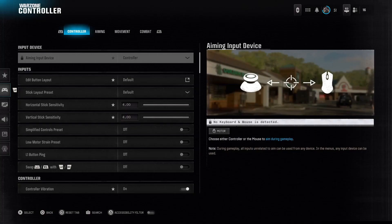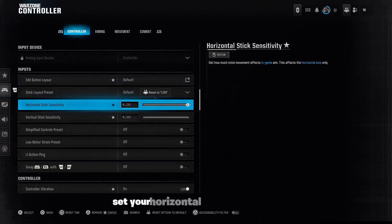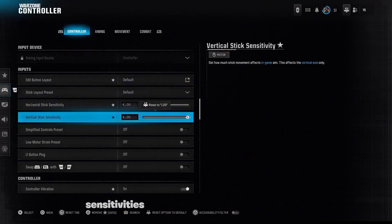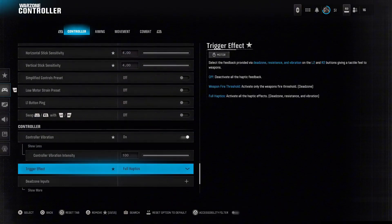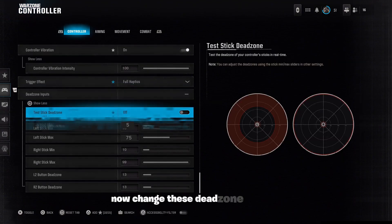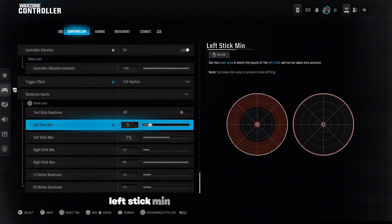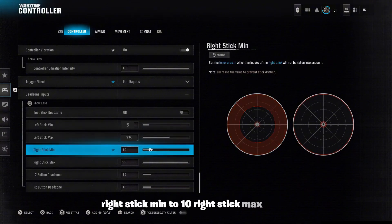Next, open up Call of Duty BO6 and go into your game settings. These settings must be copied exactly for the script to work. Set your horizontal and vertical stick sensitivities to 4. Turn controller vibration on. Set trigger effect to full haptics. Now change these deadzone settings: left stick min to 5, left stick max to 75, right stick min to 10, right stick max to 99.